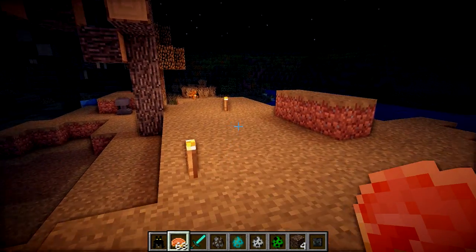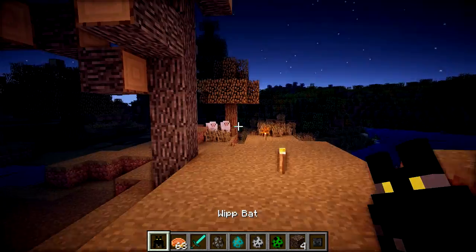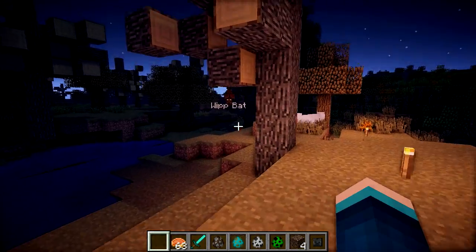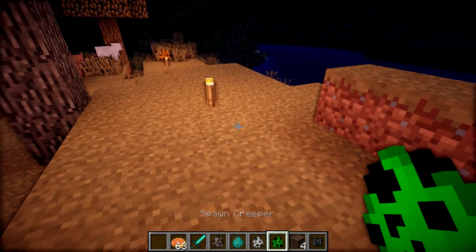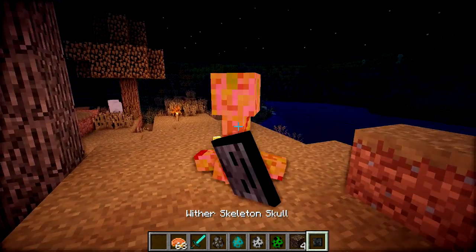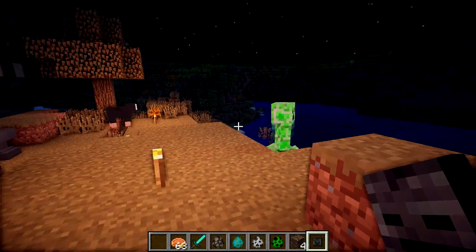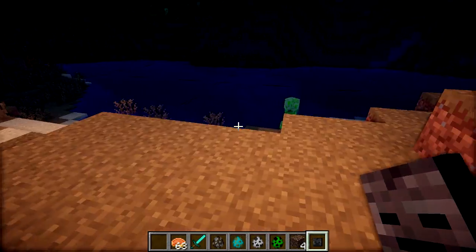Something else I wanted to test is whether bats will actually attack creepers, because I know for a fact that wolves don't attack creepers because they don't want to be blown up — but will bats? So I'm just going to spawn down my bat here. Good old whip bat is just going to hang there and chill out. And now I'm just going to spawn a creeper. And now if I hit the creeper — nope, the bat will not attack it. Very clever bat, it's not very suicidal.